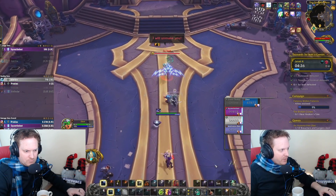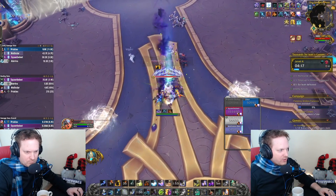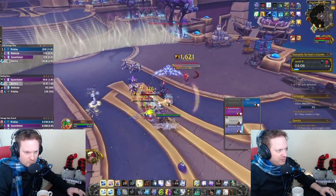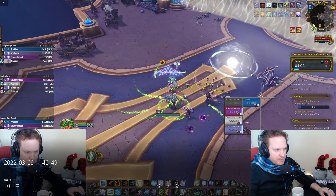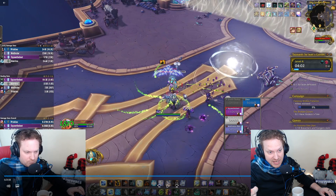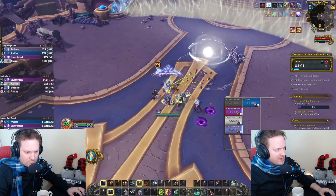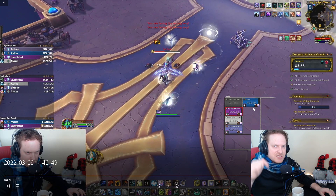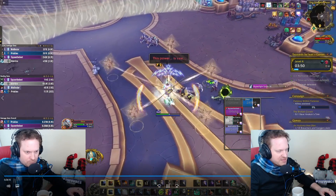She's going to start attacking right away. She spawns assassin adds — you can crowd control them. In about five seconds they jump away and start doing a Shuriken Blitz thing, so you want to CC them before that. You have to kick Shuriken Blitz or stun these guys — if you let it go off, you're going to die. There's also a little orb with five health — you need to hit this thing five times, but you should have different players do it because you get a dot every time you press it. I hit it twice in a row, so now I have two stacks. You need to let that dot fall off before you hit it again.